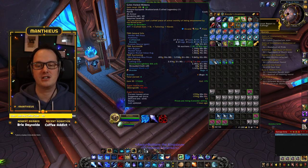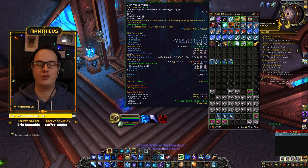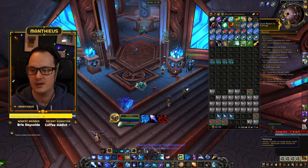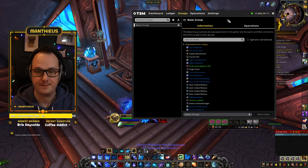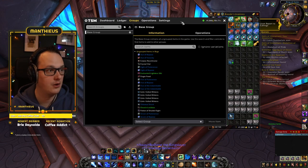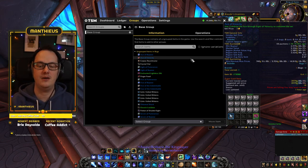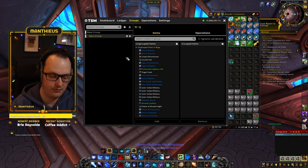So first and foremost, how do we get this set up? We need to get our TradeSkillMaster groups set up. Let's do a slash TSM to get the groups open. For the purpose of this video I'm going to completely start fresh. We'll do a small example and then you can copy and paste that theory to whichever groups and items you want to deal with. So we make a brand new group — let's call it Legos.